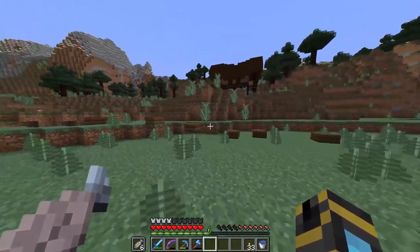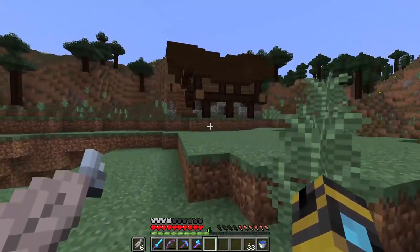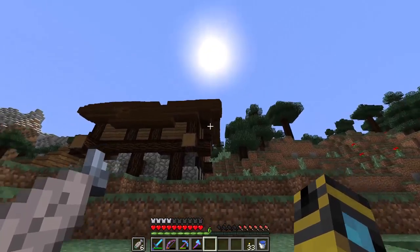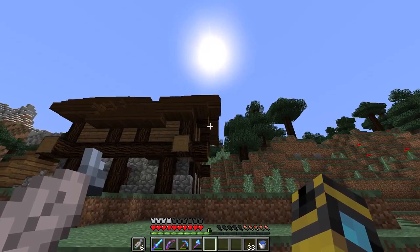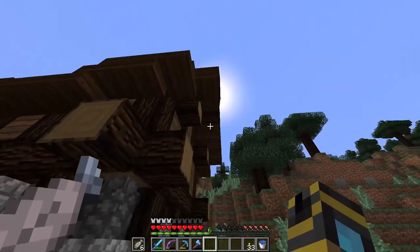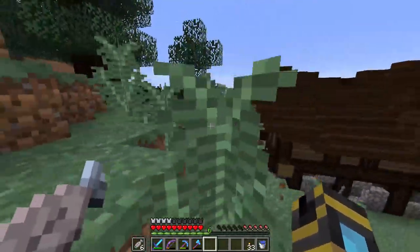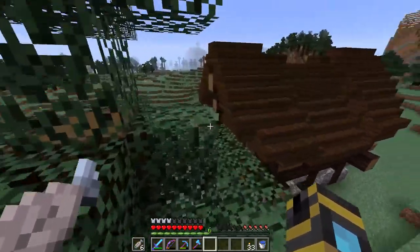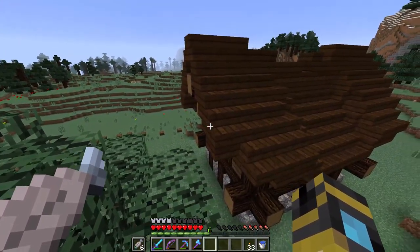Hello everybody, my name is Sirk and welcome back to another episode of The Circus, my single player let's play series. I've been playing around with the roof on this thing a little bit. All I did was extend out the ends a couple of blocks. I really like having big overhangs on the ends of houses, but I've done it a few times already and I feel like I'm only doing it because that's what I've done in the past.